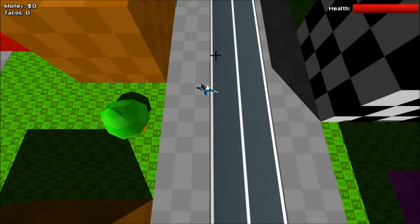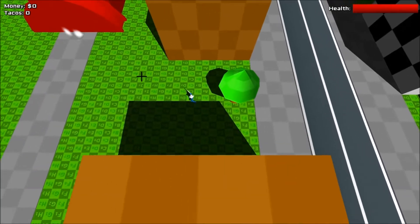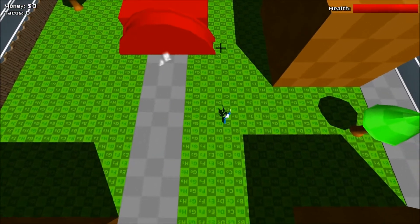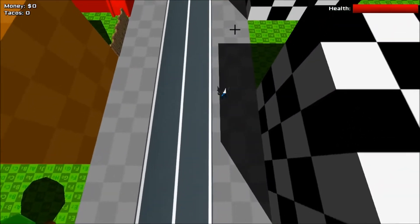So here's your guy, running around — he's got a gun, crosshairs, all that good stuff. This is an untextured taco stand, so before I show you that, let me go get some money.